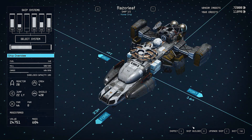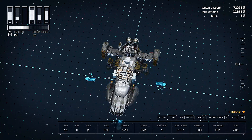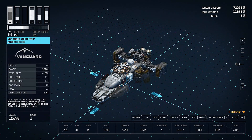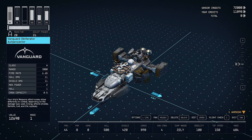I added these 2 cargo holds. I put the Vanguard Obliterator Autoprojector, which I got access to when I joined the Vanguard — which I highly recommend. Because not only do you get access to this kind of weapon, but you also get to go to the Flight Simulator, and that is where I upgraded my skills.